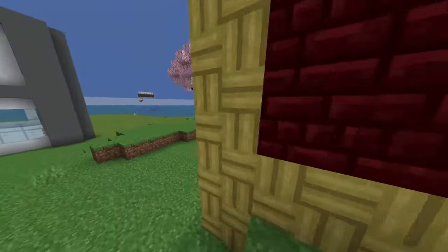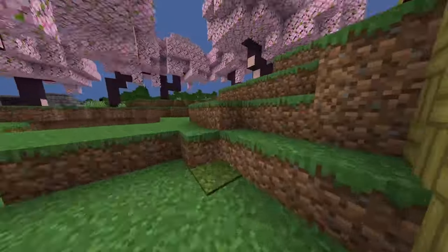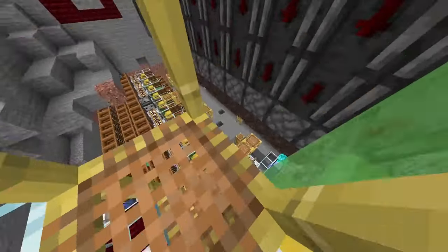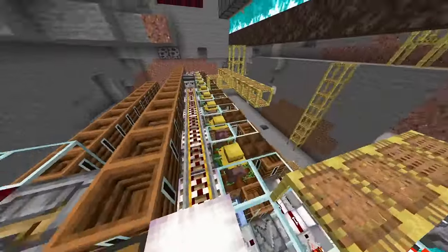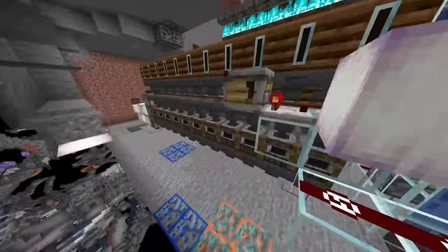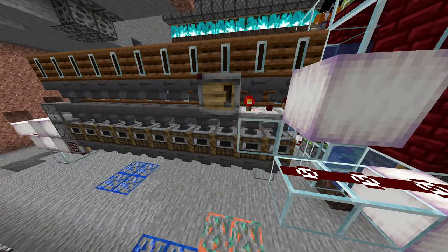This is different from most XP banks that run on cactus and need a player to random tick and grow the cactus, because this XP bank runs on potatoes and is villager bone meal powered, and I use dried kelp blocks to smelt the potatoes.